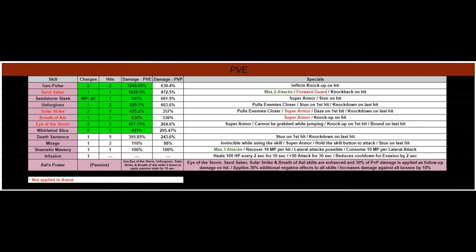Welcome to the PVE slide. What I've done is I've taken all the skills and organized them according to the column of Damage-PVE, from the highest percentage at the top all the way down to the lowest at the bottom. The reason why there are 8 of them highlighted in green is because that's the amount we can take into the world at a time. There is a tab where you can have 3 sets of 8 for your choice, but if you're new and wondering what skills to choose, refer to this and try the ones I've highlighted — it's just a recommendation. I will explain what the red means in the column for Sand Saber, Solar Strike, Breath of Owl, and Eye of Storm in the next slide, which is PVP.